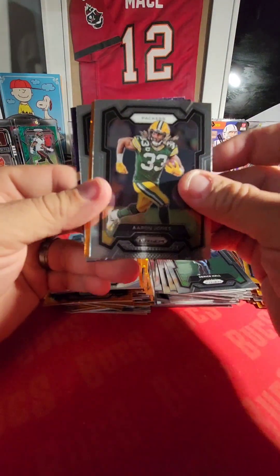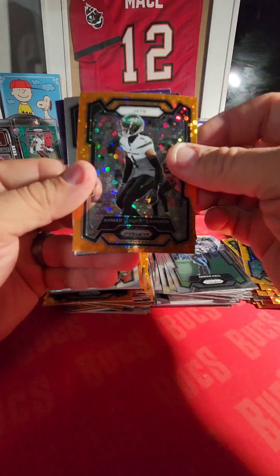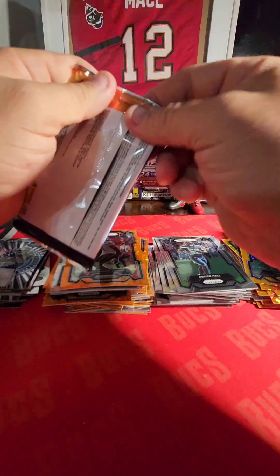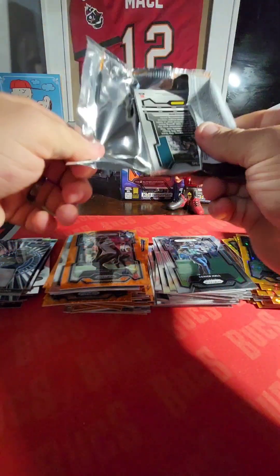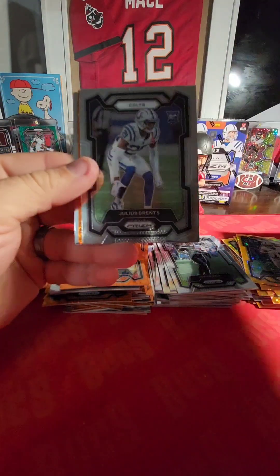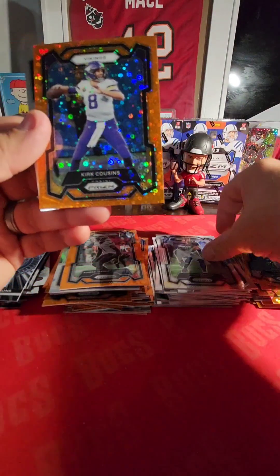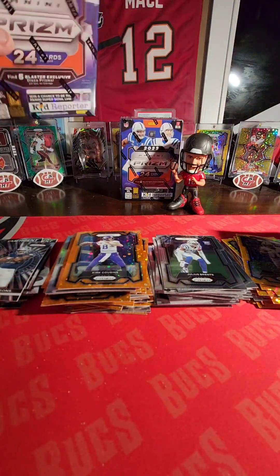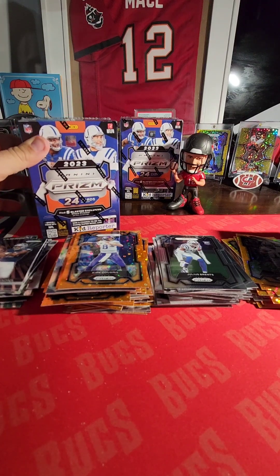CeeDee Lamb, Aaron Jones, Jets — Sauce Gardner, year two. Trelon Burks. Dave Davis, Julius Prince, Vikings, Kirk Cousins, and an AJ Brown. Boy, was I wrong about that messed up box theory.